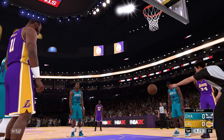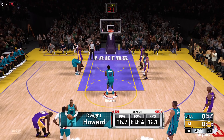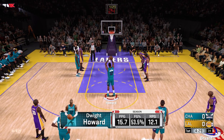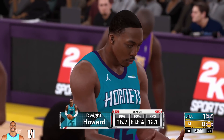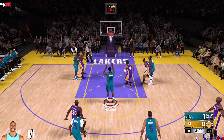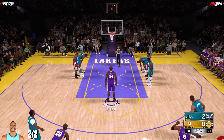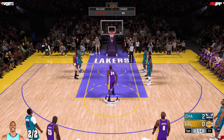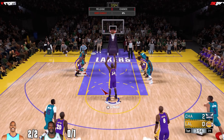Starting off, we got Dwight Howard going to the line for his first free throws. We're gonna be doing a total of 20 free throws — my release does not affect it at all. Dwight Howard actually gets that in on his first try. We're going to the line 10 times each, so Shaq now goes to the line — 20 attempts in total.